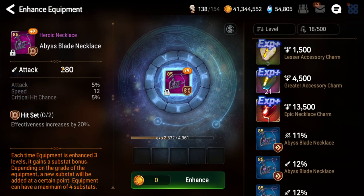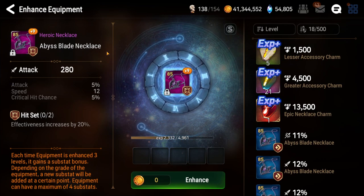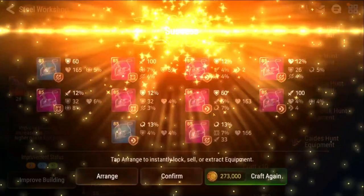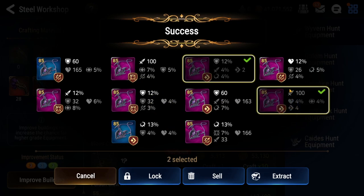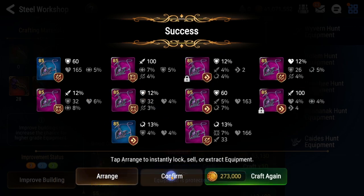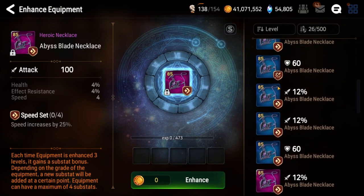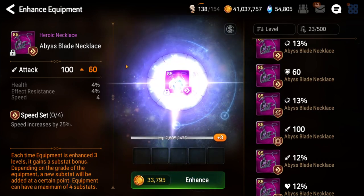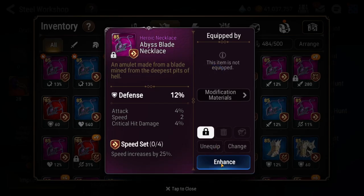The substats aren't the worst — flat attack with attack percent and crit chance means you can use this as an offensive unit. Right side gear is harder to craft; left side gear is much easier because the main stat line is static. Weapons always have flat attack, helmets always have flat health, chests always have flat defense — whereas on right side pieces you have a bunch of variations in the main stat that you're also chasing.